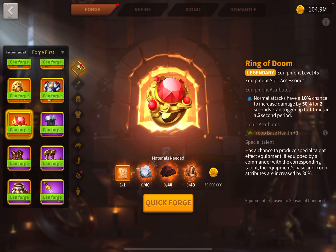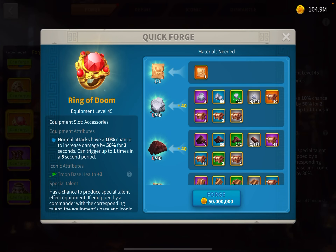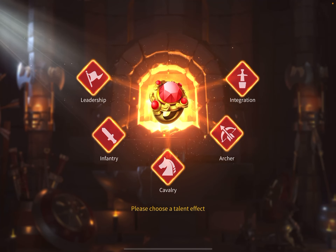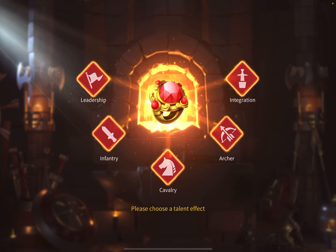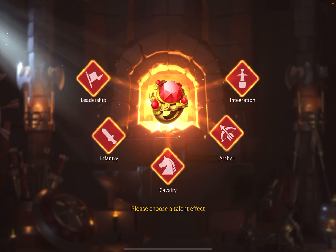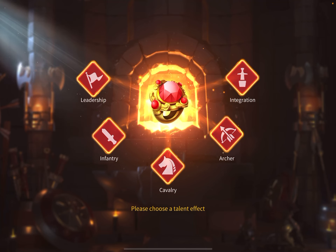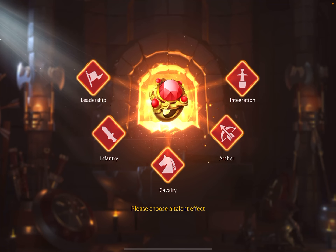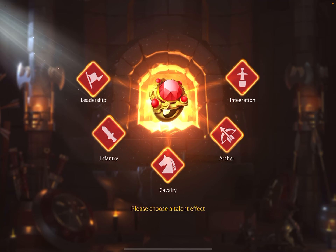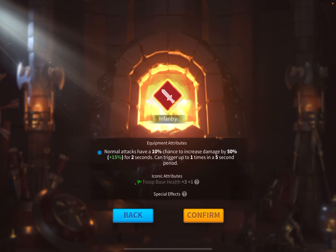One of the things I'm going to do today is forge my Ring of Doom. Let's just get right into it — I've been waiting for a while to be able to forge, and look at that, I get to choose who I want this on. I think I am going to use it for infantry, yeah. It makes the most sense for me to use it with my Guan Scipio.